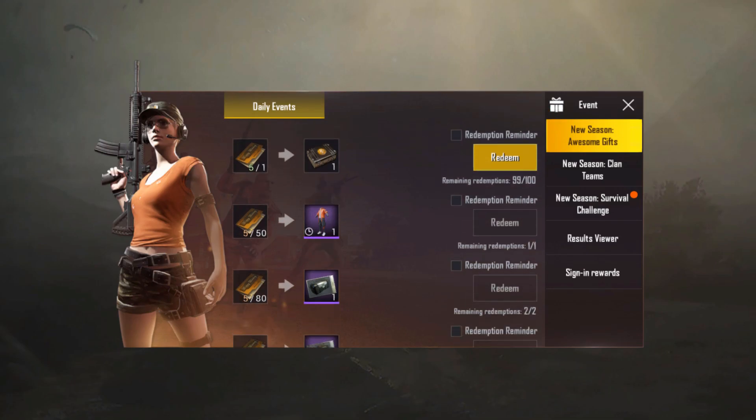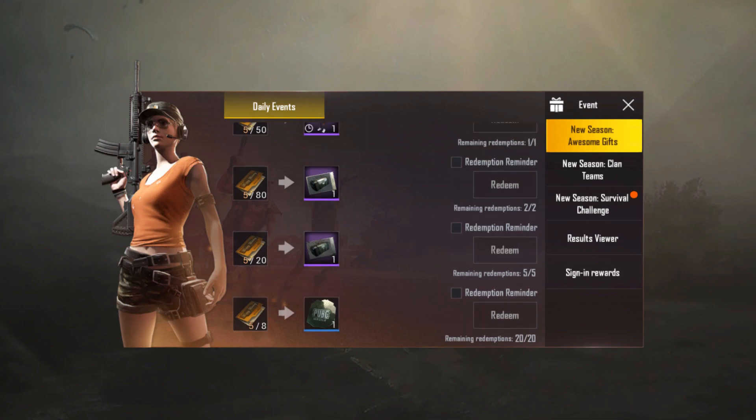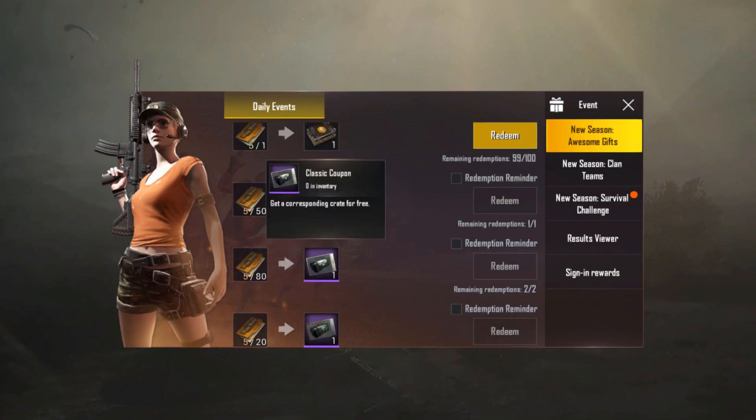You can now scroll through this list to see what gifts you can redeem with your holiday cards. As you can see, you can get a BP crate and a 7 day limited suit.